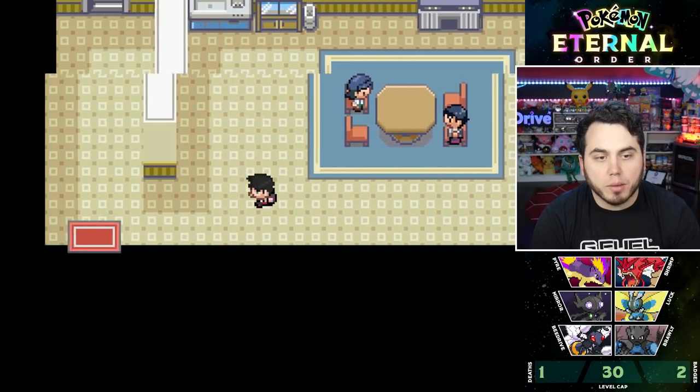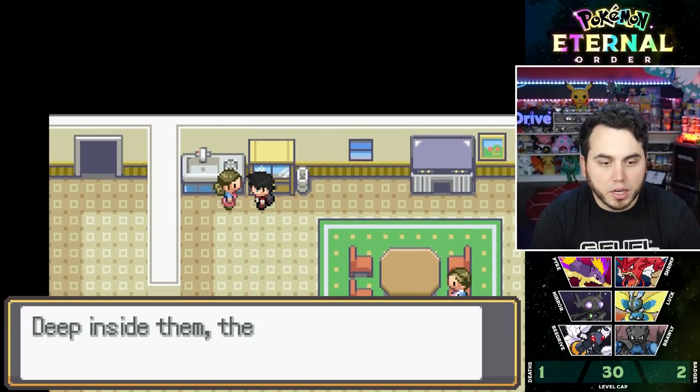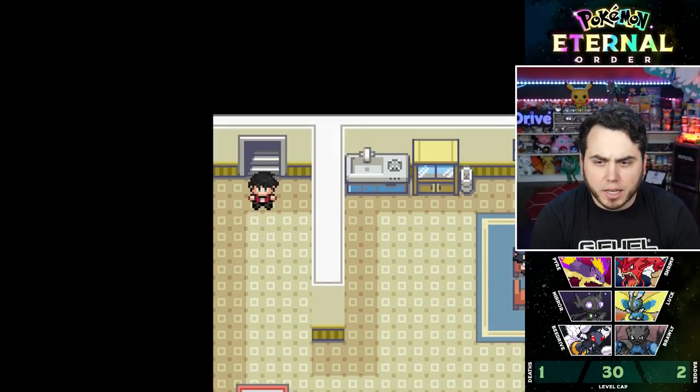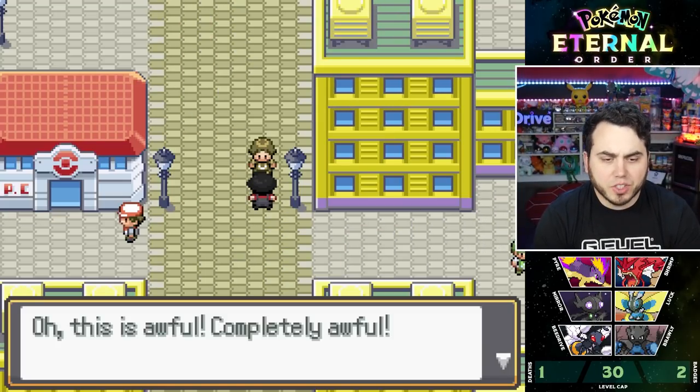If I have a Cubone, this guy will give me a Marowak — I wish I had a Cubone right now. I also got a Twisted Spoon, so I have some Pokémon that can benefit from that. And if I have a Guts Pokémon, we can utilize the Frozen Orb with that too.